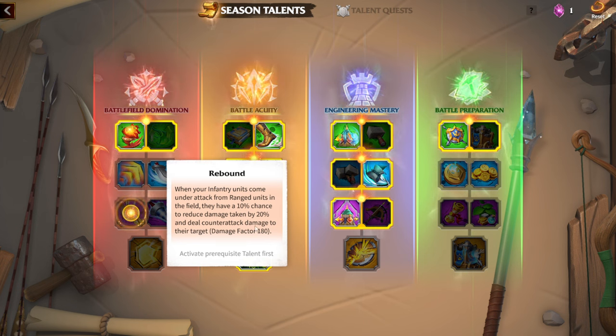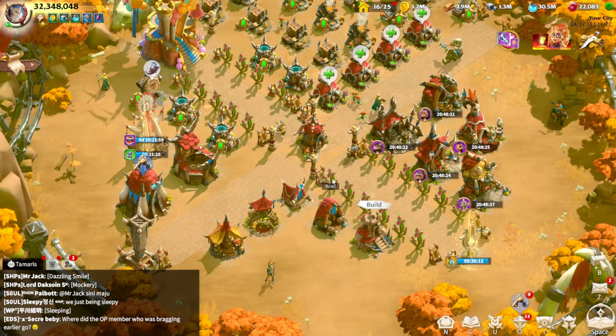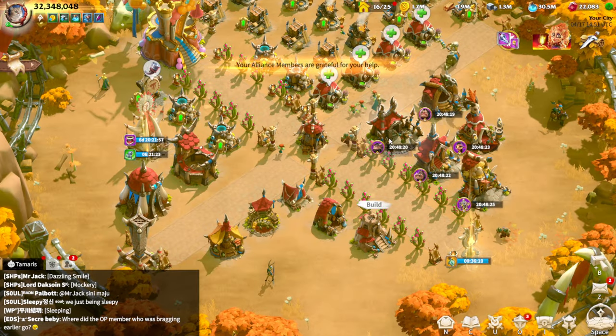The legendary seasonal talent is activated whenever your infantry and cavalry units launch a melee attack at a ranged legion in the field — they take 15% less damage. In general, ranged units are the number one enemy for every infantry legion type, and this talent gives 15% damage reduction against them, making it one of the best solutions for infantry troops.